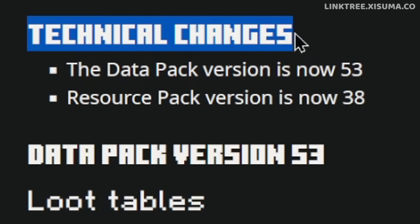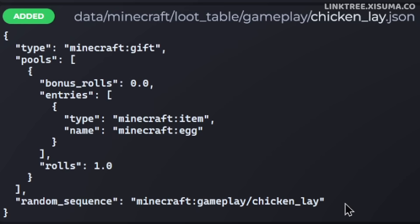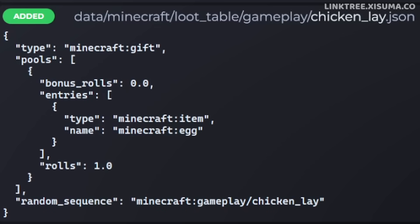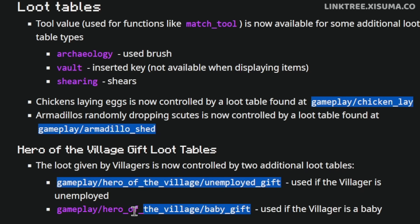Now for the technical stuff. If you're into customizing the game, you can customize how frequently a chicken lays its egg or an armadillo sheds a shell. It actually works like a loot table, so you can make it drop a random item. It'd be really cool if they let you change the time and frequency of those drops too. The loot tables for the hero of the village effect have also been moved over to this data-driven system.